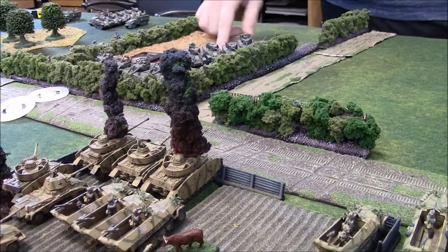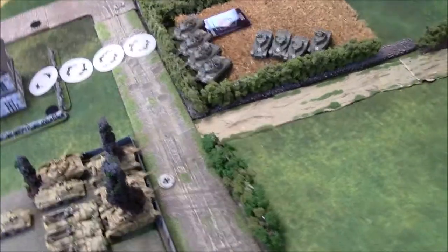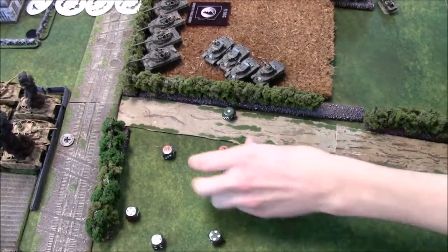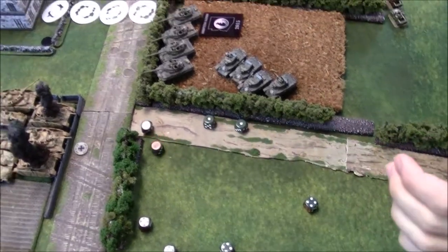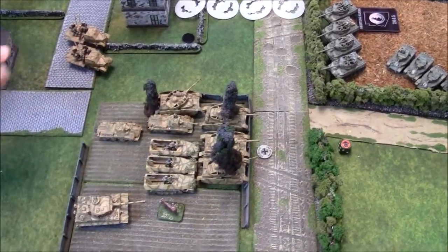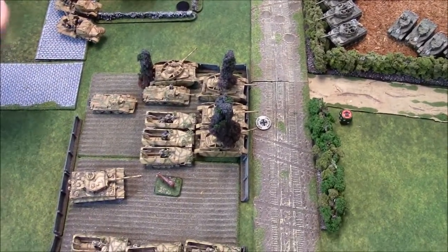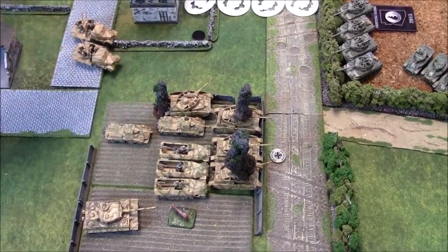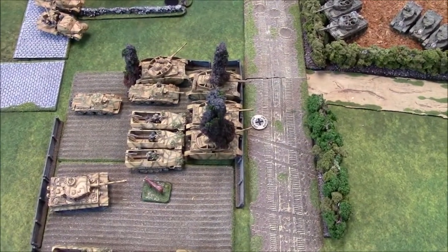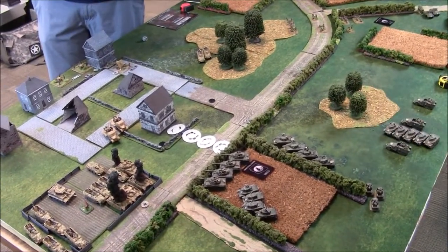The Stuarts fire into the half-tracks needing sevens because they failed their blitz and must use stabilizers. Three sixes rolled followed by four-up armor saves — just one half-track bailed out. Shooting recap: destroyed three Panzer IVs, bailed one, and bailed out a half-track. The Hellcats attempt shoot-and-scoot but fail on a four-plus.